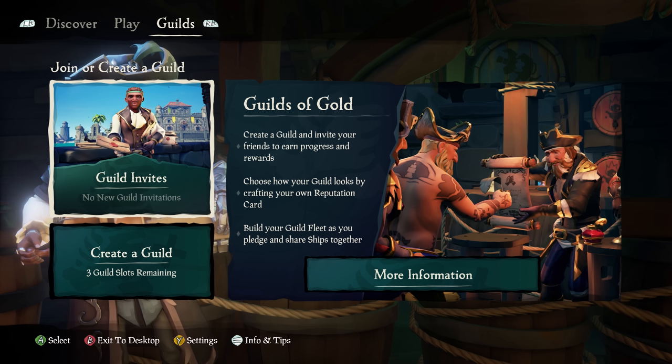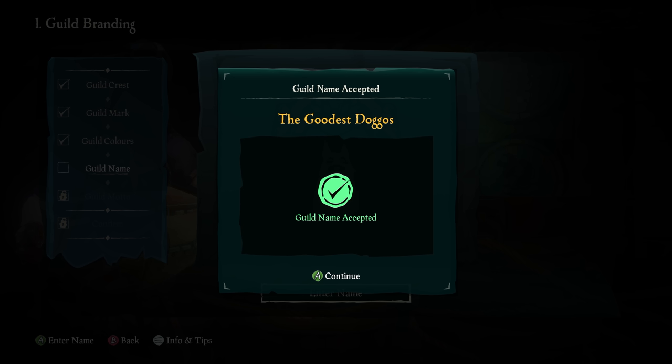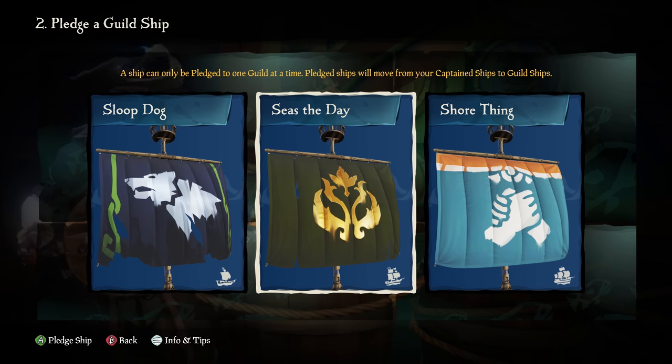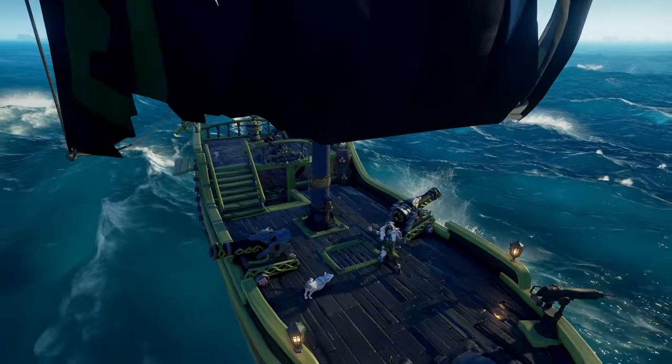But if you're a captain who owns their own ship, you'll be able to create a guild and give it a unique identity with its own name, motto, and visual branding. From there, you'll pledge one of your ships to the guild, which means that when you set sail, you'll start progressing your guild through the ranks.